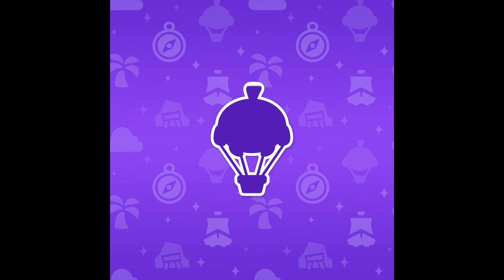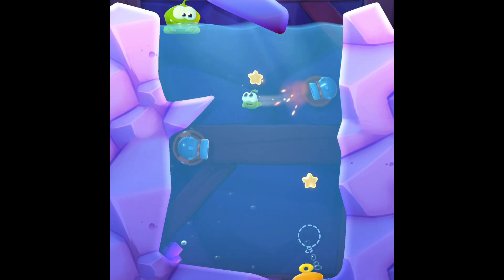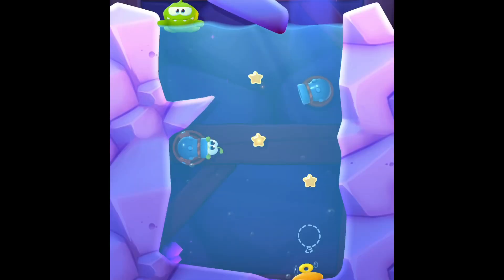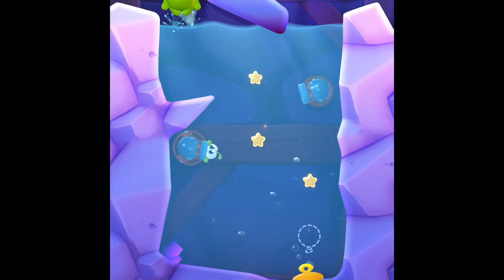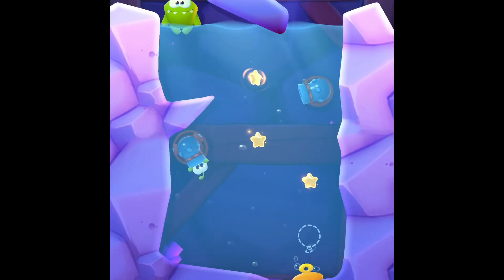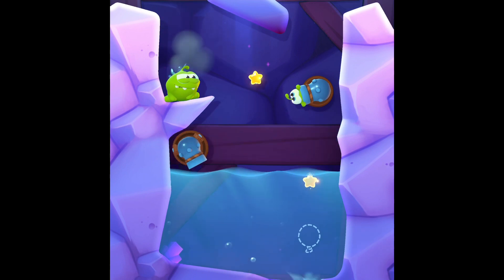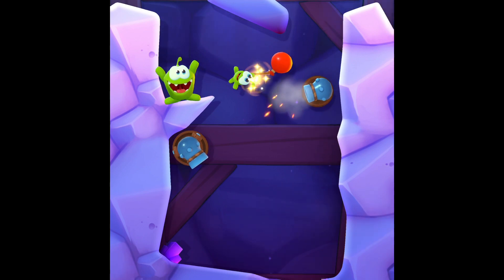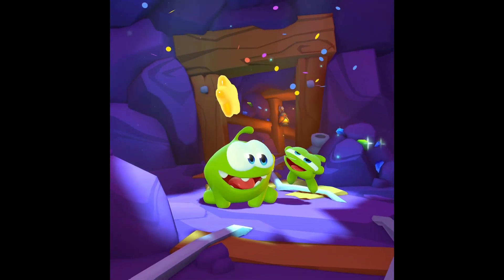Okay, next level. This one looks interesting. That will only give us one star if I do it like that. Let me try this... and unplug the drain. Okay, I missed it. I messed up again. Okay, unplug the drain — there we go. Now I know what to do. Shoot it at the balloon, got that star, get this star, shoot it. Wait, wait, wait. Pop the balloon, and there you go — three stars! High five, three stars.